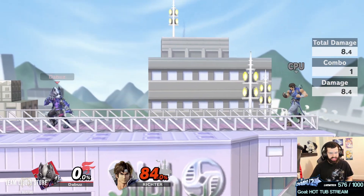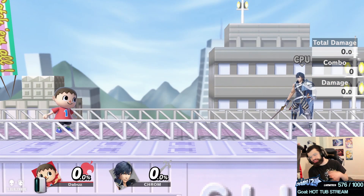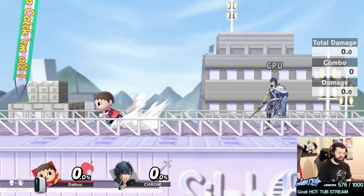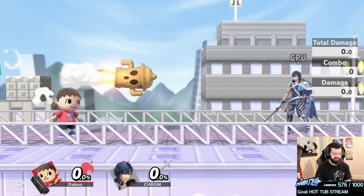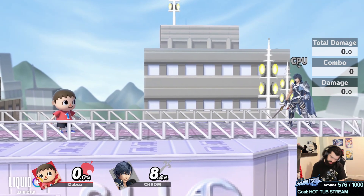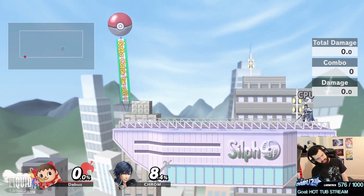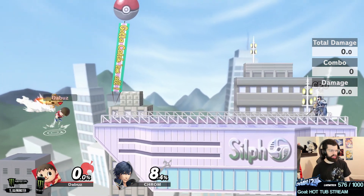For Villager: just because you can side-b doesn't mean you should. I see Villager players in neutral just randomly starting side-b, and I think 'okay I'm just going to run up and hit you.' Or they use side-b in weird spots where you can just smack them, or going off-stage recovering with side-b when it's so easy to jump over and pressure them.